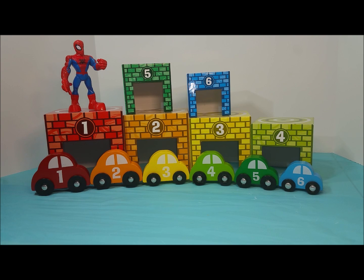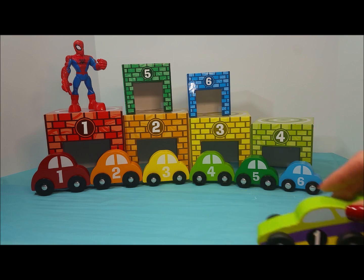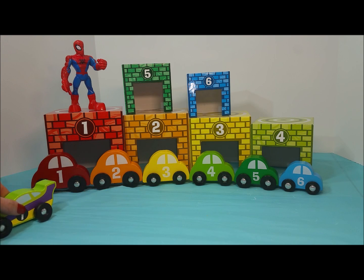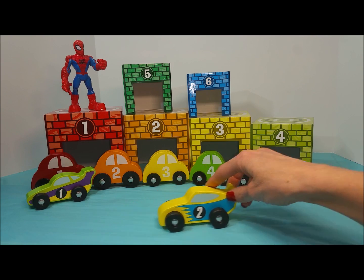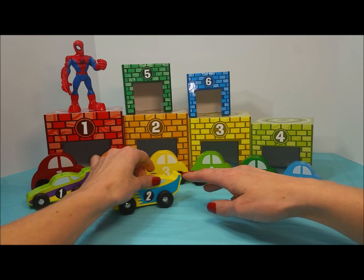Let's match these other super awesome fast race cars with the numbers that are showing on the front. This is number one — right over here in front of the red car number one. Number two, we have a yellow race car. We're gonna park this guy in front of the orange car number two.